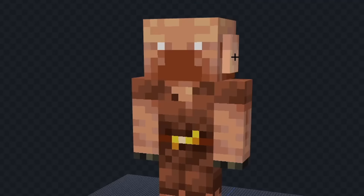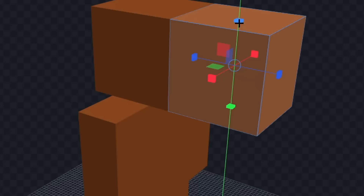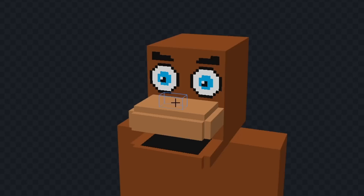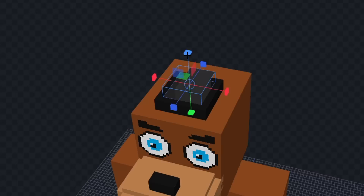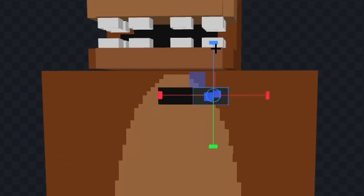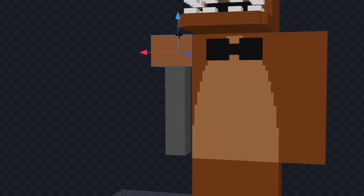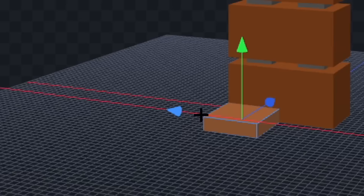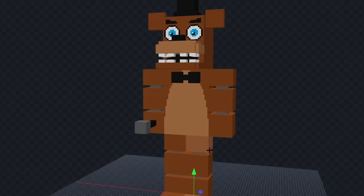Let's delete these things and we'll color him fully brown. Now let's extend his mouth out a bit and we'll color the top part a lighter shade of brown. Now let's color the inside of his mouth and we'll draw his eyes. Now let's give him some eyebrows and we'll add his black nose. Next let's give him some teeth and we'll add his top hat. Now let's give him some ears and we'll add his belly patch. Next let's give him a bow tie and we'll make his arms and legs animatronic-like. Now let's give him his microphone and finally we will add his feet. I think that looks pretty good.